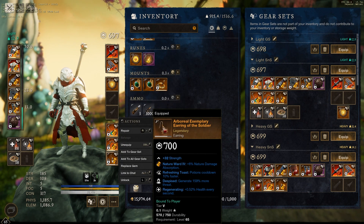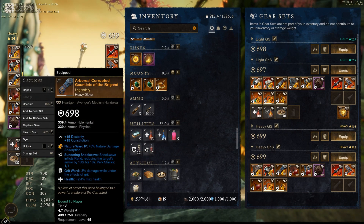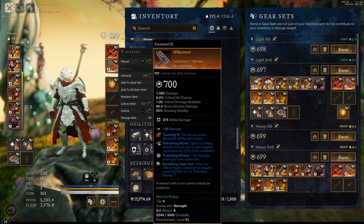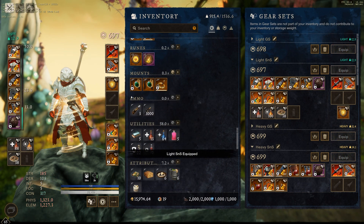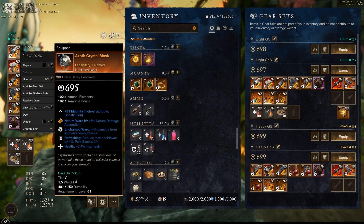This is just my light set that I use on everything except for bosses. And here's the heavy set. Basically you want to prioritize health, enchanted ward, and then as much refreshing as you can. You really want to try and cap out on refreshing for sword and shield because you've got a really long AOE taunt in Defender's Resolve, so any refreshing is going to help you out there.